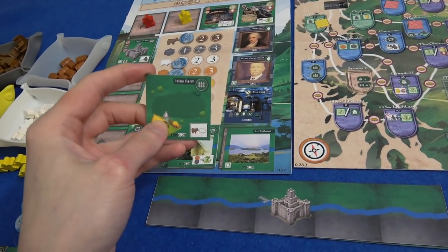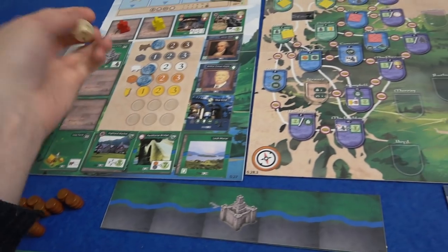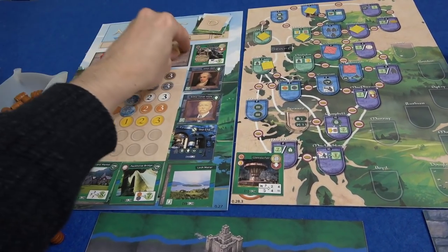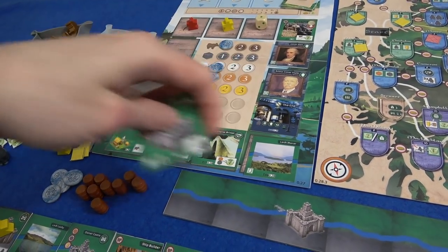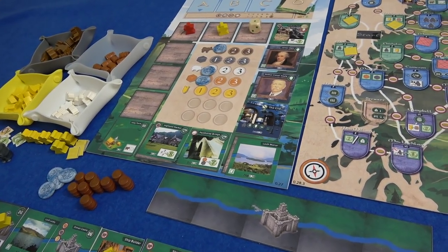New tile is going to be Ilay Farm, which gets you a cattle and a sheep. Dummy player takes away — one, two — so the fair is gone. And the Castle of May is gone as well — activate all of your stuff. Marty would have loved to have done that. And then I think it's the final tiles coming out now — two more tiles after this.